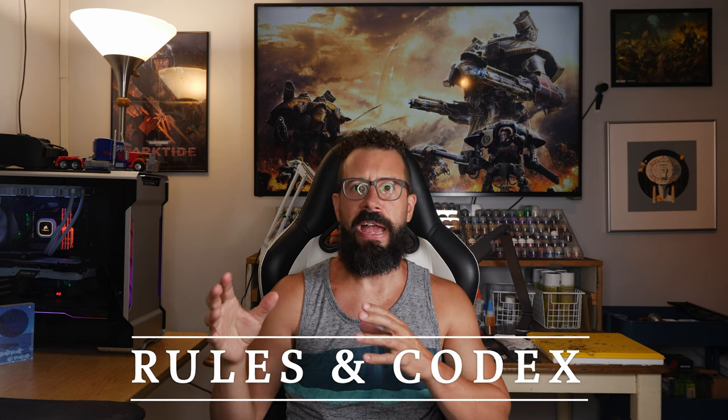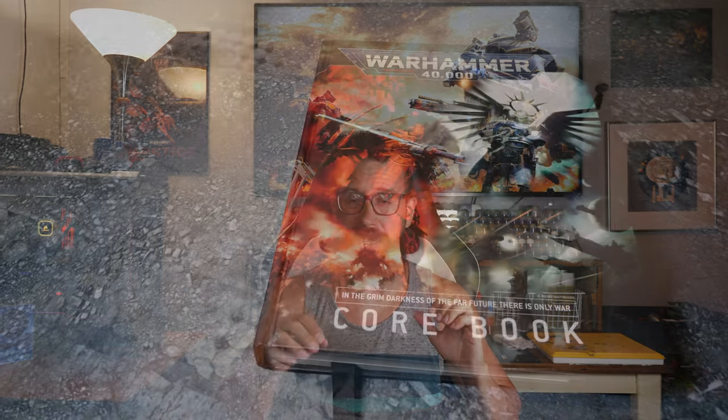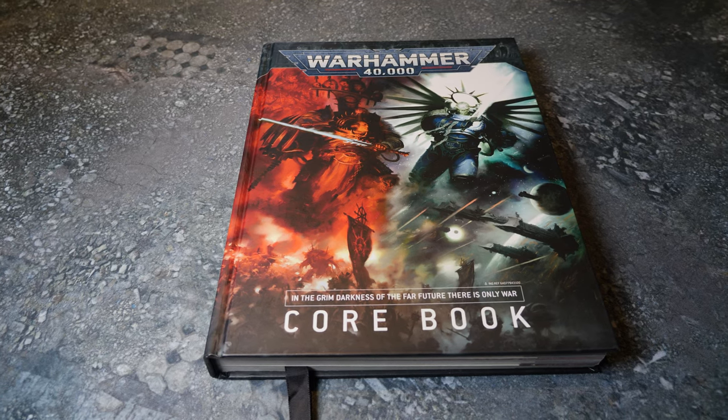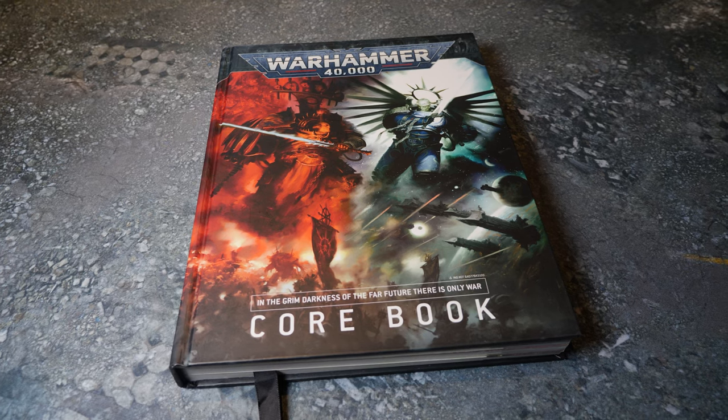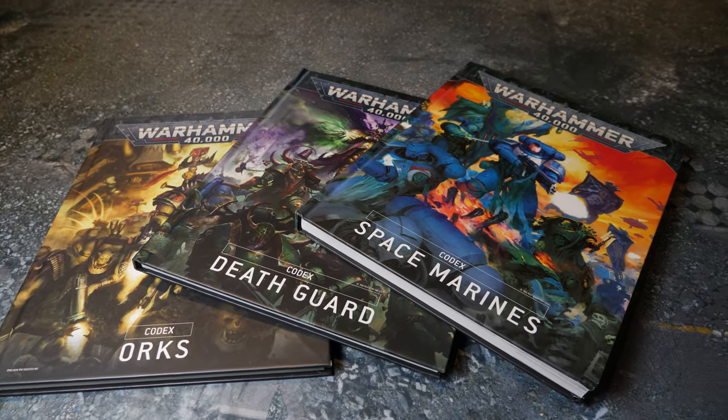You're going to need a rule book and a faction codex — those are two separate things. You can download the basic rules for free from the Games Workshop website; it comes as a two or three page PDF, but those are just the bare necessities. The full rule book is around $70, which is steep, but it's an investment you'll have for a few more years and it really elaborates on all the minute details. Make absolutely sure that when you decide what army you're going to start with, get the codex. Go to a local game store, the Games Workshop website, or find them online — but you have to have them.